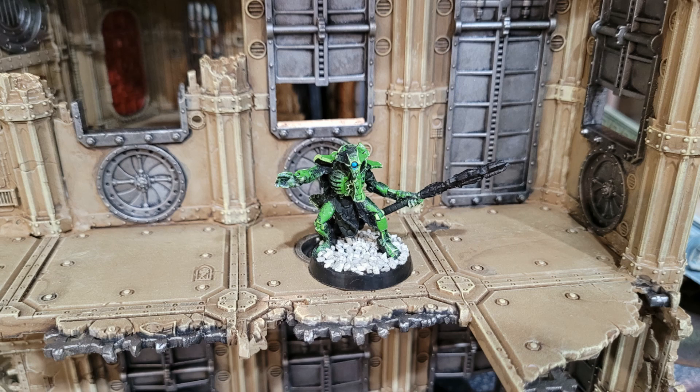Lastly, my Technomancer has the warlord trait Thrall of the Silent King, giving him plus three inches to his auras, so Canoptic Control Node goes up to a nine-inch aura. He also has the Failsafe Overcharger, giving a Canoptic unit plus one attack, or if it's a monster, D3 extra attacks — taking Spiders up to D3 attacks extra apiece. He also has the Veil, letting him pick and choose who he wants to teleport later in the game, and the ability to put models back into core units at the beginning of each command phase — including Spiders, which are six-wound bodies going back into the squad.